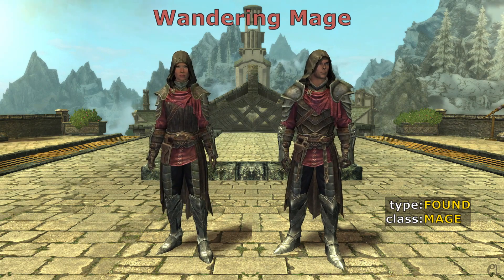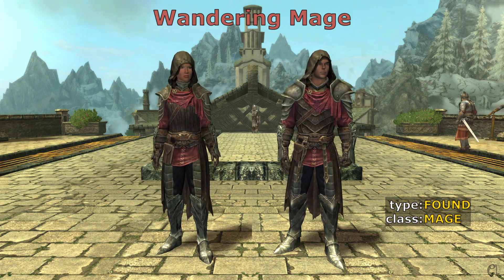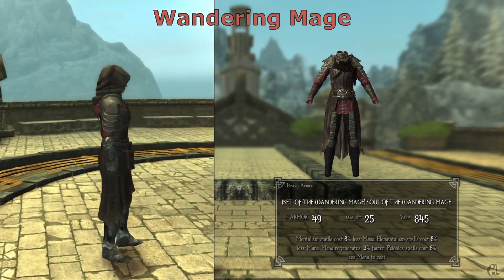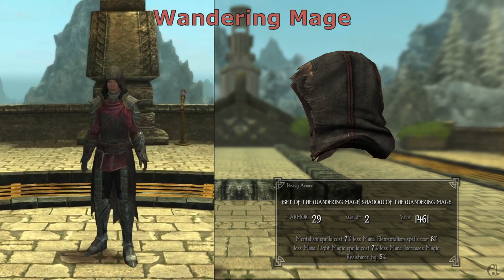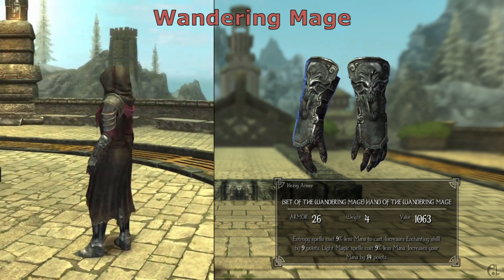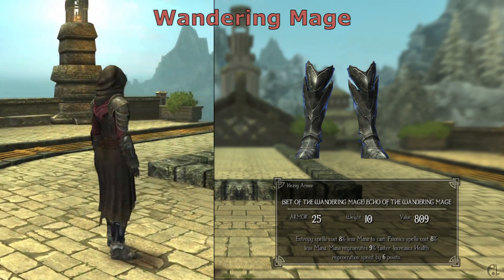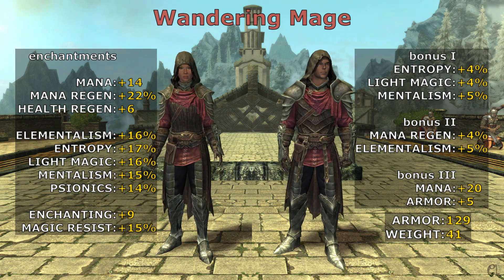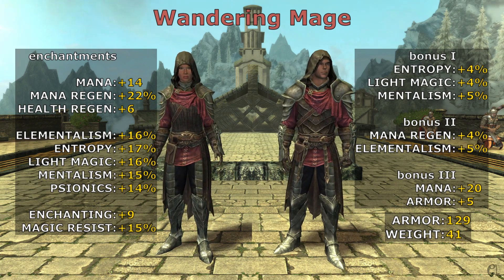The Wandering Mage is the first heavy armor set for mages. Its pieces are the soul, shadow, hand, and echo, with enchantments helping all schools of magic. The benefits of the Wandering Mage are comparable to the set of the Tribunal, the best light armor set for mages, plus an increase to enchanting, handy for phasma dispells. Its third bonus is something unique to this set and helps both heavy and light armor.